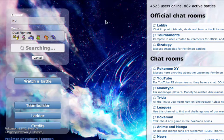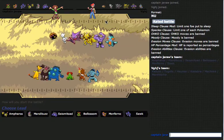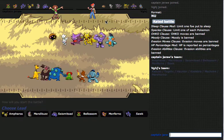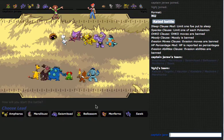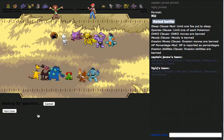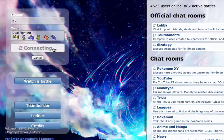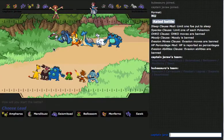Although we did build the team around Agility Ampharos, it really has not done anything. We've got a team — that's all I'm gonna say about it. I'm just gonna lead with Mandibuzz and Taunt. I'm actually kind of glad, because that was going to be a really stupid battle.